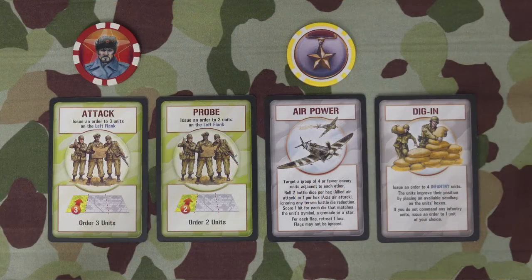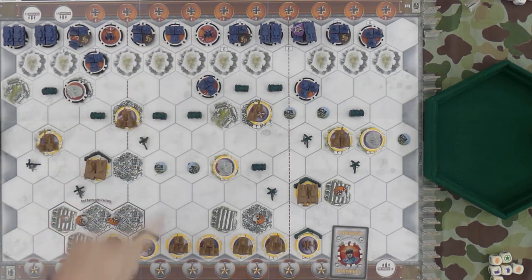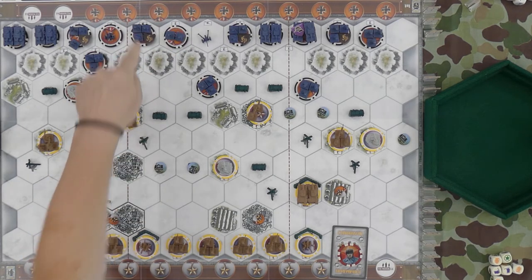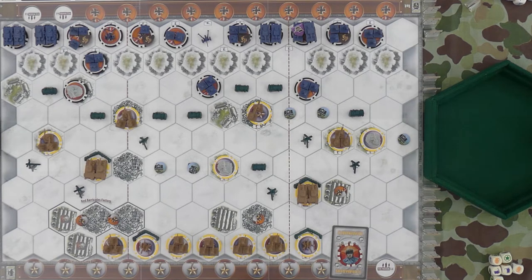Next one under the chip is going to be that one, and the one that was under the chip is an Air Power. Those baseline people are looking good. So, Air Power — I'm gonna do these four. This one first, two dice, flags can't be ignored. One hit. This guy, two dice — flag is a hit. And that guy — two dice, grenade, flag — two hits. And the artillery — grenade, flag. The air power — symbol, grenade, star — that's one hit. I'll have to look back at it. Take a card and over to you.